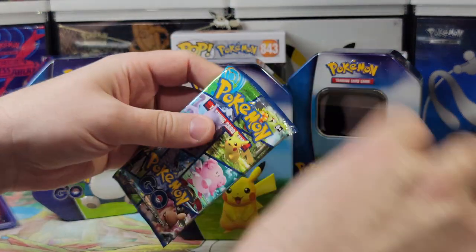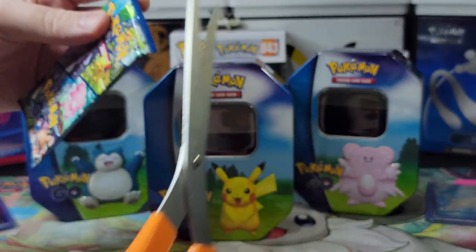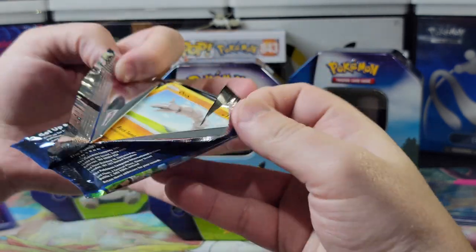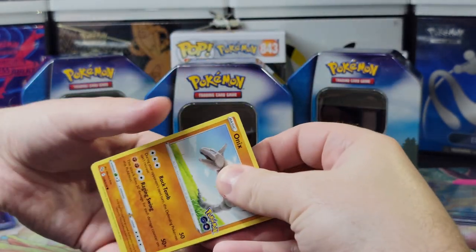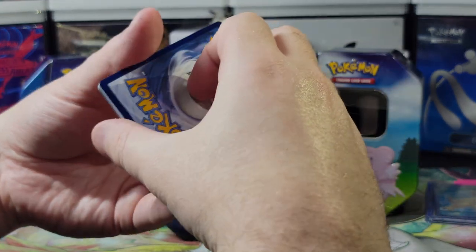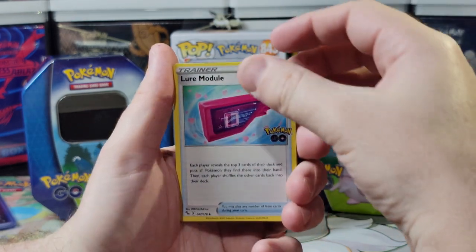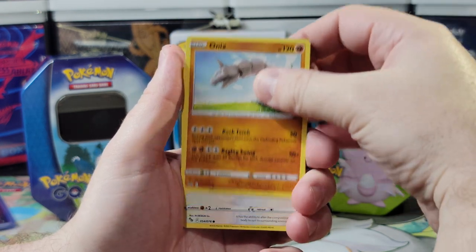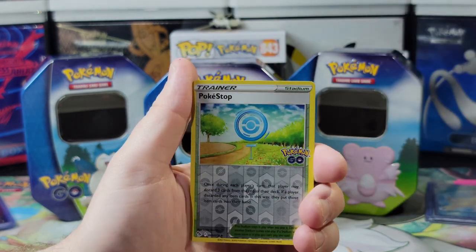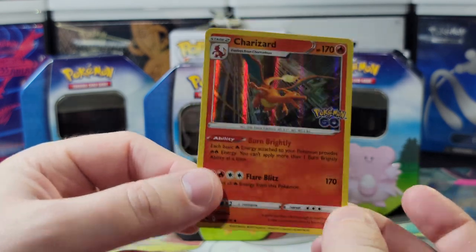Time for the second pack — we need a rainbow Dragonite V star to match all our other Dragonites. That would be funny if they all came with a different Dragonite. Electric energy — Fighting, Solrock, Charmeleon, Onyx, Eevee, Numel, Alolan Raticate, Tranquil, Pokéstop, another Charizard. Never complain about Charizards — love Charizards.